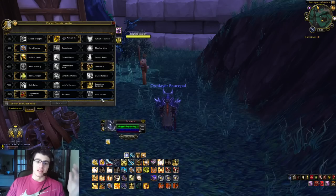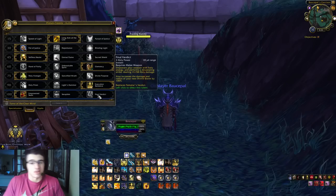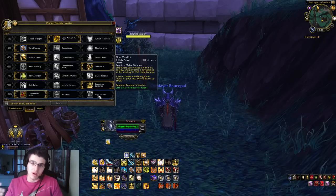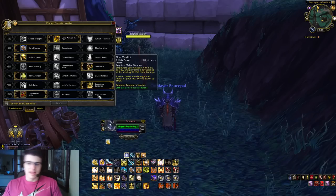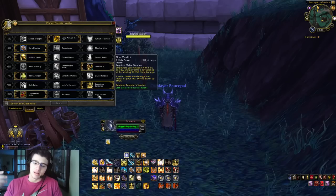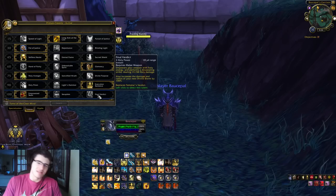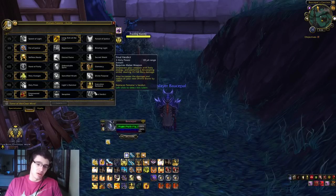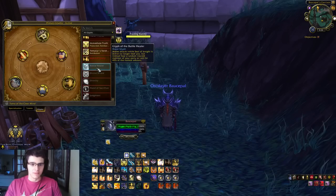Final Verdict is essentially Templar's Verdict except with 10-yard range, and it also increases the damage and radius of your next Divine Storm by 100%, giving more purpose to use Divine Storm. They already give you a proc that increases Divine Storm damage by 50% generally, and adding the 100% from Final Verdict makes it very powerful — dealing as much damage as Templar's Verdict. So you're getting another damage-dealing ability, but if you want consistent damage, Empowered Seals is your best bet in all scenarios in my opinion.